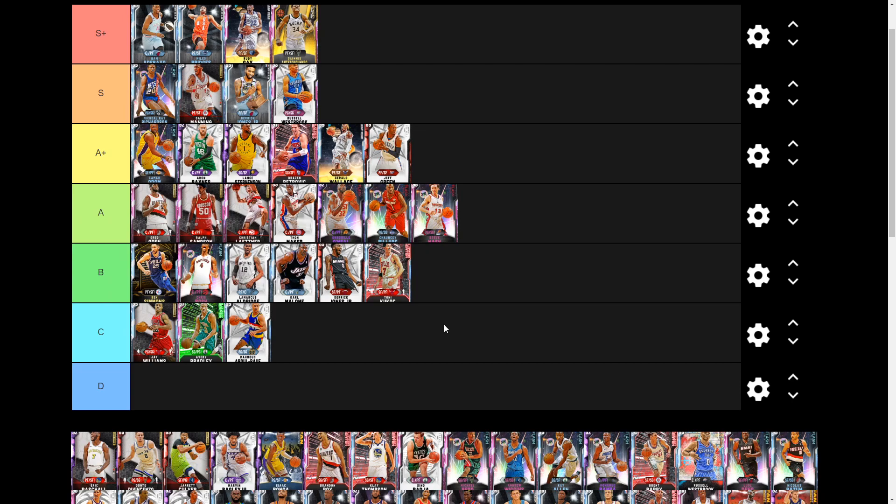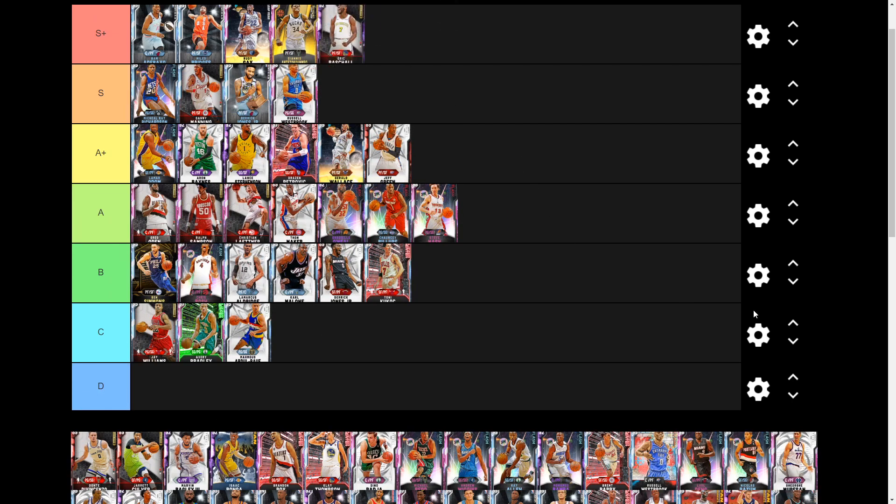Next we have Amethyst Eric Paschall, around 8 to 9k MT — you can probably find him for 7k — and he has an evo to Pink Diamond which is also below 40k. We're talking about him as the Pink Diamond version. He's a beast: he gets gold range, 31 Hall of Fame badges, is a god on defense and finishing at the basket, can playmaker, has a 94 three and 95 driving dunk, and can speed boost. I'm throwing him S-plus tier — easily one of the best budget cards.